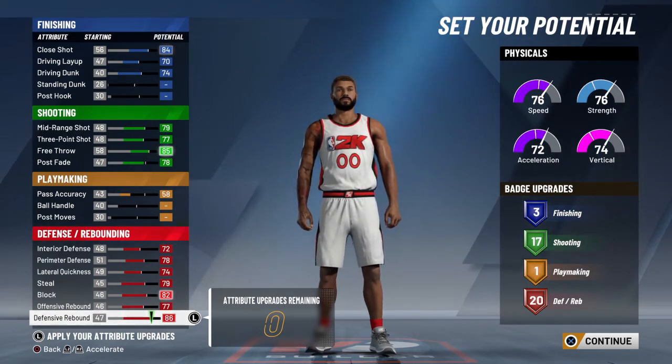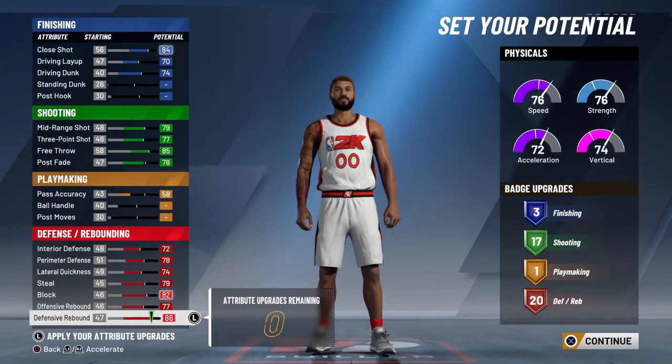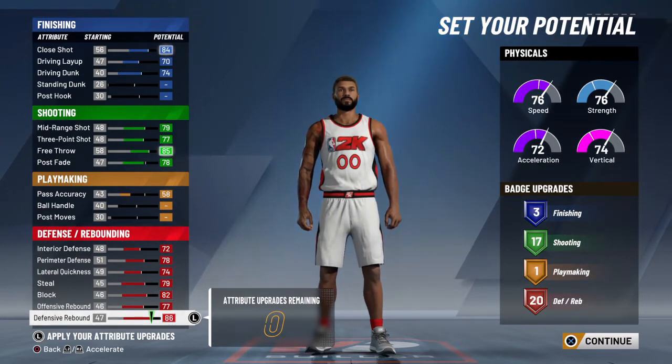As you can see right there, my 3-pointer is a 70, but trust me, it does not matter this year. Especially once you're 99, all your attributes will go up. Even when you're below a 95, you can still hit greens — I still hit greens. I'm going to be showing you guys proof at the end of this video.